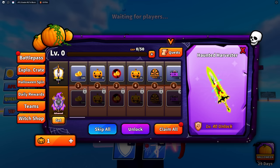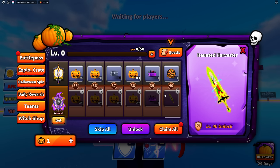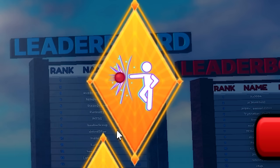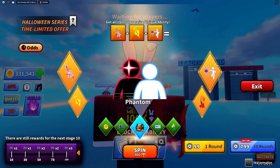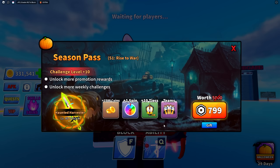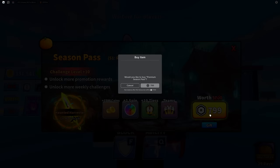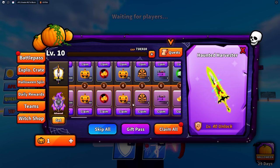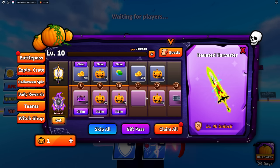They've added a Halloween battle pass — or season pass, whatever you want to call it. A lot of people are complaining about it, especially in the test server. Infinity is back as a sort of free-to-play way to get it, though it's not entirely free. The battle pass costs 800 Robux, and buying it instantly pushed us to tier 10.